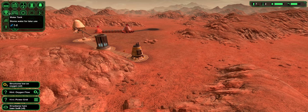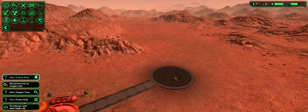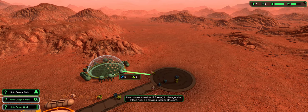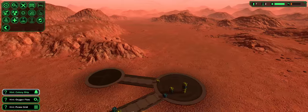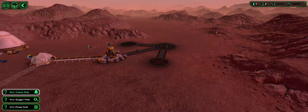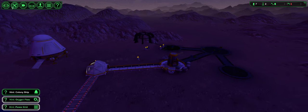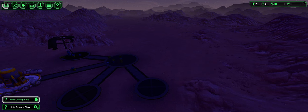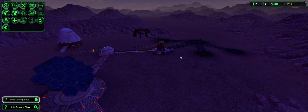Now we need water. There we go — fantastic. We'll need a biodome to make food. We're gonna need a cantina as well. And we need a mine too. It needs so much stuff in the beginning — it's crazy. I like to have the storage room right here in the center and have everything connect to it; it just makes it so much easier.